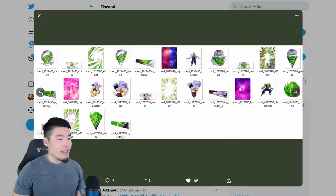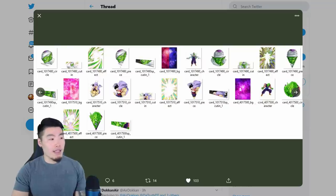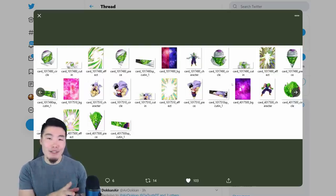Lots of good stuff. This seems to be primarily a data download for the assets needed for the physical Piccolo Dokkan Fest. I would predict that we won't be getting this Dokkan Fest until probably sometime in December — this could actually be the Christmas Celebration Banner. I hope it's not, because I actually want a completely new unique unit for that, but I wouldn't put it past Bandai to make Piccolo our Christmas Celebration Banner.